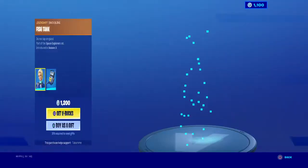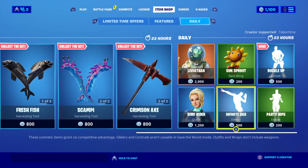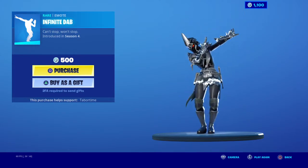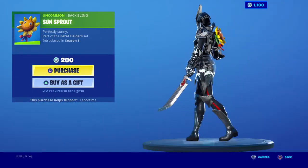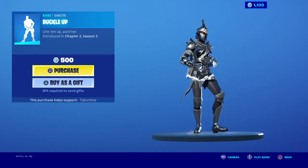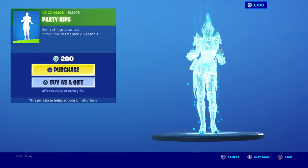What else we got — we got the Surf Rider. That was a weird one, she's alright but she shouldn't be 1200. Infinite dab, can't stop won't stop. It's okay. Sunsprout — nice little back bling, sweaty back bling though. We got Buckle Up.